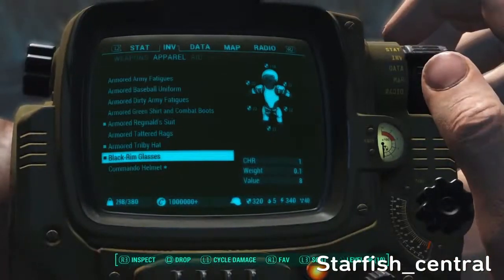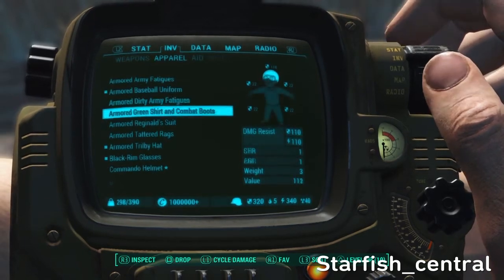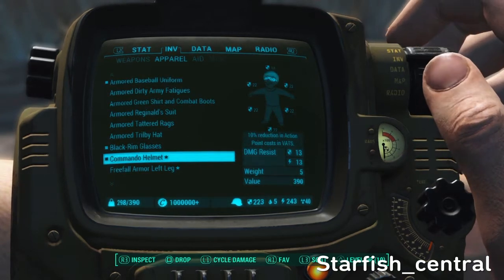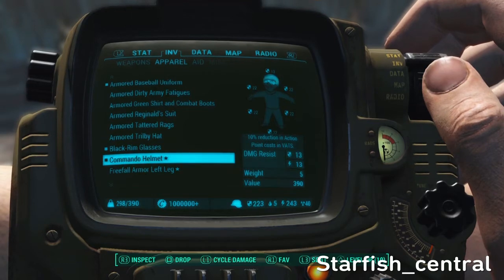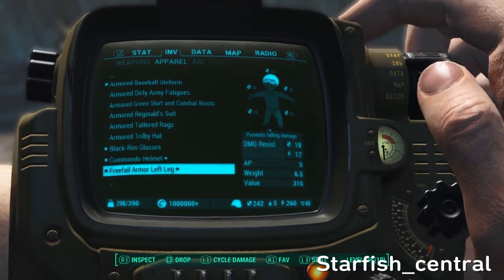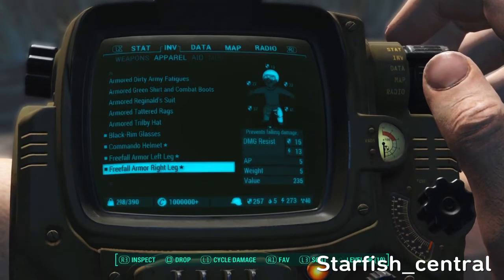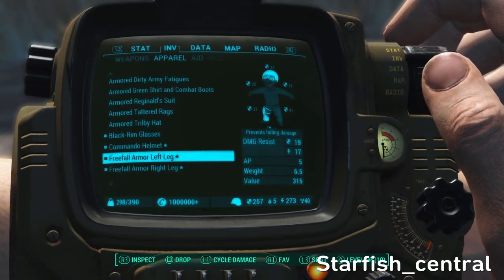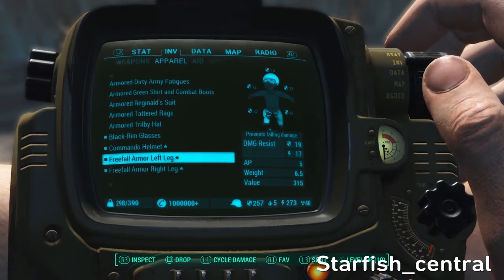I'll pick the baseball uniform for this demonstration. The commando helmet is legendary and gives a 10% reduction in action point costs in VATS. The 3-4 leg armour is brilliant and well worth getting if you haven't — it means you can fall from any height and not die, like having power armour but without needing fusion cores.